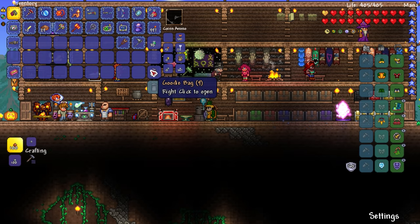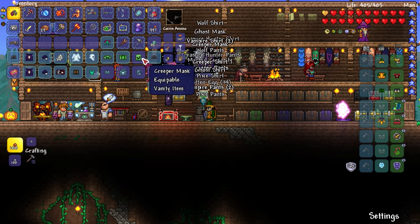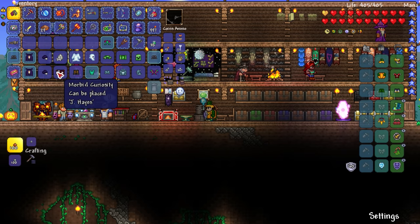Let's do the goodie bags — I'll click to open. Wolf stuff — that's pretty funny! Oh, what — creeper?! That's funny! I want to switch to that right now. Ghost mask, treasure hunter, morbid curiosity — what is that? It was a painting! Vampire. A pixie shirt and pixie pants too.